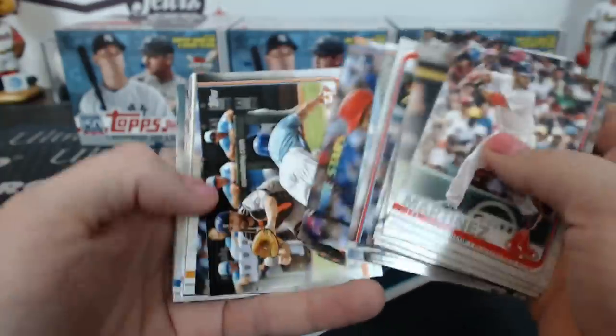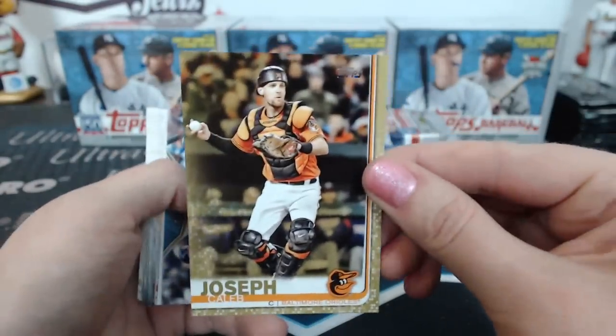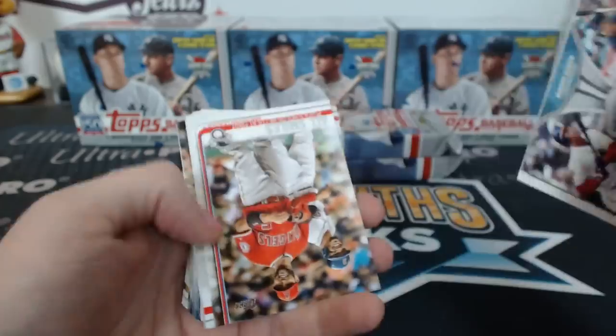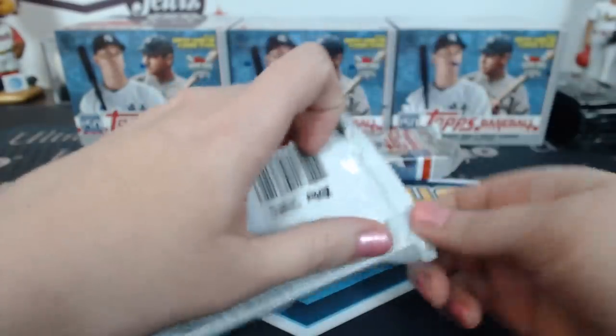When Topps Now first started, Jules had the idea to just get a couple of the first few cards in case they turned into something. Fortunately I listened to her — Caleb Joseph gold for Baltimore. I think those early Topps Now cards are basically a hundred dollars a piece or so now.